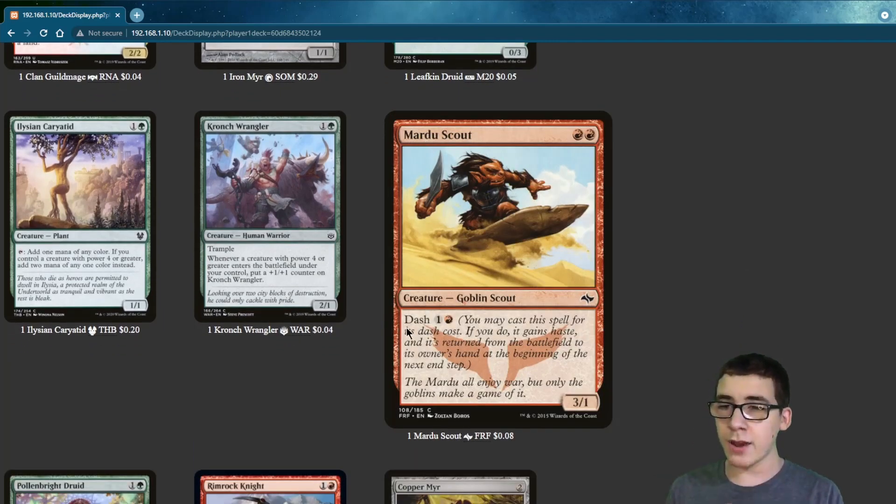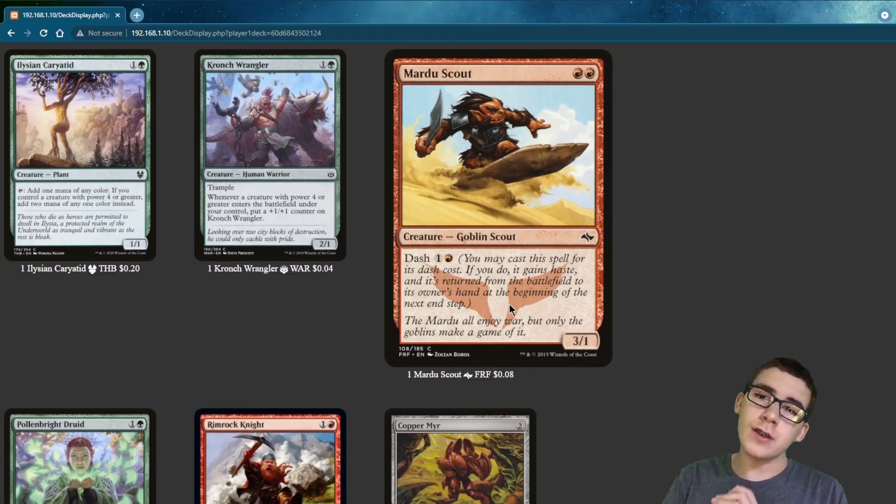We have Mardu Scout with Dash. You can bring it out for its Dash cost with Haste, and then it returns to your hand.